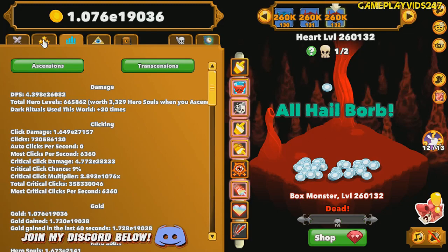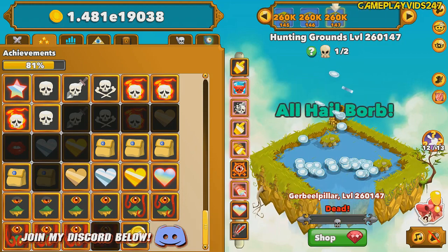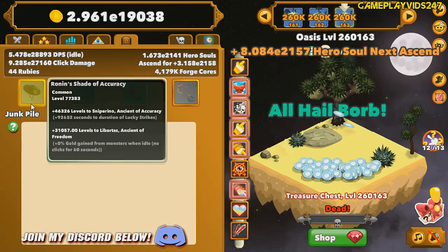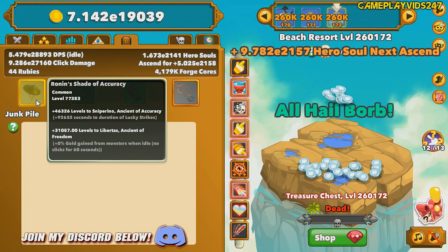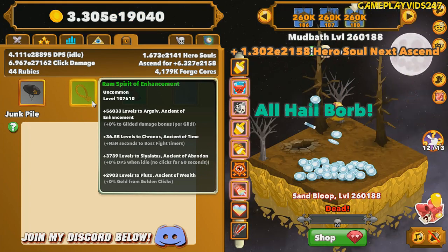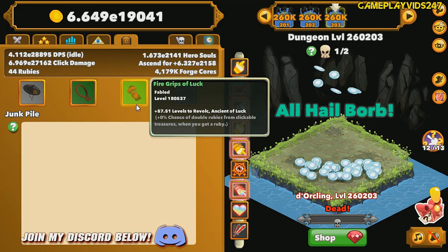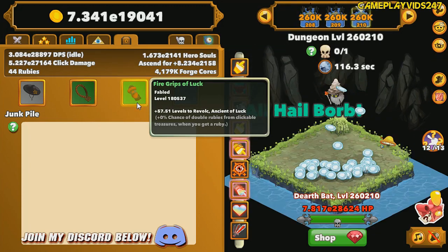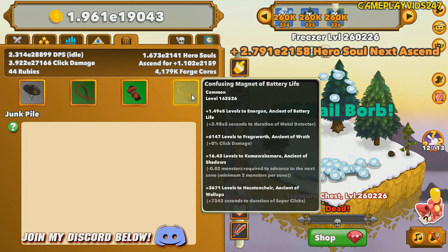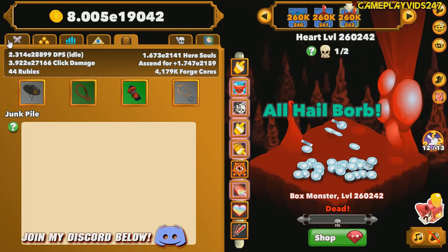We are on 81% achievements now, and that is because I unlocked the achievement Transcendent Zonist. Next achievement on the list is Point of No Return, which is 1 million zone — God knows how long that's going to take. Relics wise, we've got Ronin's Shade of Accuracy with massive levels to Sniperino and Libertas. Ram Spirit of Enhancement. 56K to Aragath. 36.55 to Kronos. 3,739 to Silatis. 2,903 to Pluto. Fire Grips of Luck, which is a fabled relic at level 180,000. 57.51 levels to Reblock. Confusing Magnet of Battery Life with insane levels. The relics are set and ready to roll.